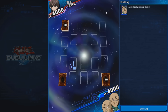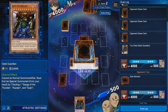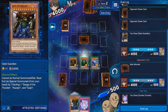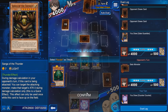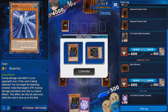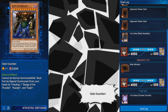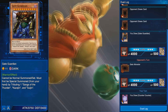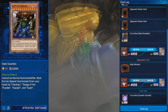In Duel Links, there's a special skill the Paradox Brothers can use where you start the duel with the 3 monsters required to bring out Gate Guardian on the field, only their effects are negated and they can't attack, and your starting hand will only be Gate Guardian, with your starting life points set to 500. So with this skill, which robs you of your starting hand and about 90% of your life points, you can bring out Gate Guardian pretty easily, as long as you don't mind not being able to do anything else.